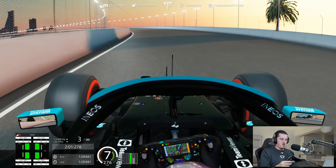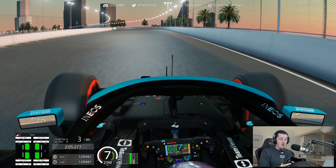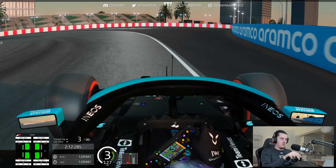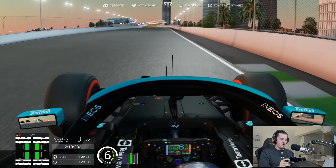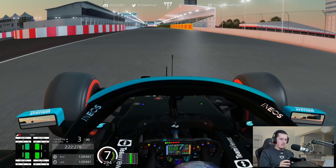Lap number two — I'm just getting the tyres up to temperature and not scrubbing off too much speed. We've cranked up the aero: a bit more front end and rear end, because I want to try and carry more speed through the fast corners. To compensate for that wing change, we're going to turn the engine mode up a little bit so we're not too slow on the straights. Also reducing fuel from 30 to 15 litres, so we've halved it — this should give us a bit more performance.